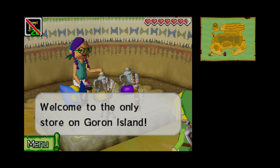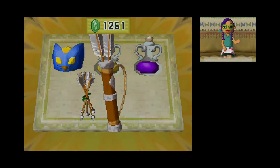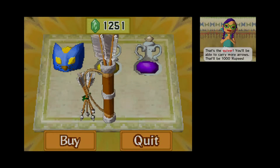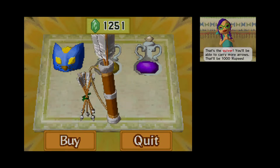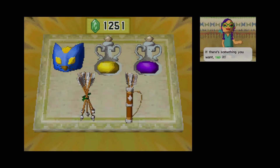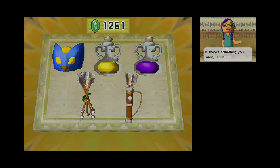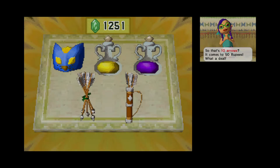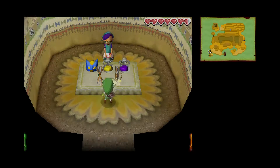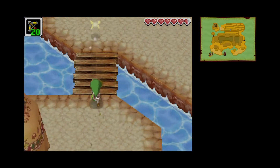You're not a Goron. Welcome to the only store on Goron Island. Yeah, you're not a Goron either. Wait, does it give me more arrows? It's a Quiver — you'll be able to carry more arrows. A thousand rupees though? Why is this stuff so expensive? We got Bomb Shoes, which is cool — ten Bomb Shoes for 50 rupees. That's a good deal, because I don't even have those. But ten arrows for 50 rupees? That's not a good deal. Sorry. Come back when you have a better deal for me.